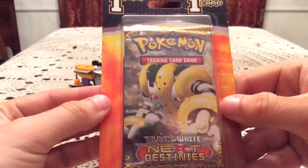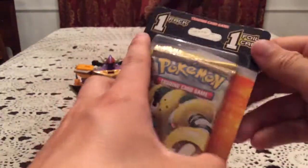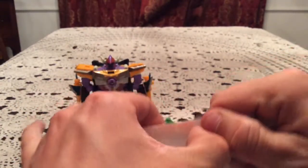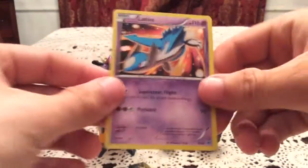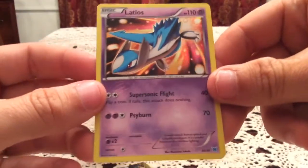On to the second one. I'm gonna take a bet right now — it's gonna be either the Latias or the Latios. If I am wrong, I'll be happy if I'm wrong. No, it is the Latios. I already see the set symbol. So there is the Latios holo from the Latios Latios starter kit.